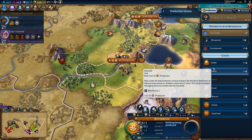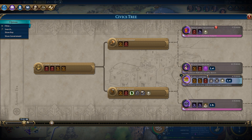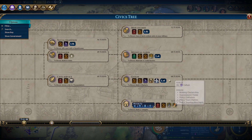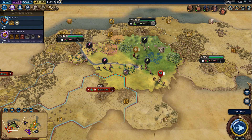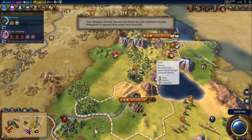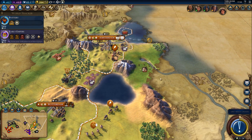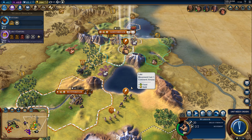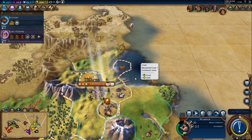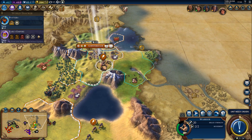For Rotterdam, we probably want a monument next, especially since we will need culture. In order to actually unlock polders, we need Guilds — that's what unlocks polders — which means we need culture to get there faster. We can easily have at least six polders, maybe more. Rotterdam can easily have three right here, one up near Amsterdam, and three more over here — so that's seven polders with three cities. Pretty good.